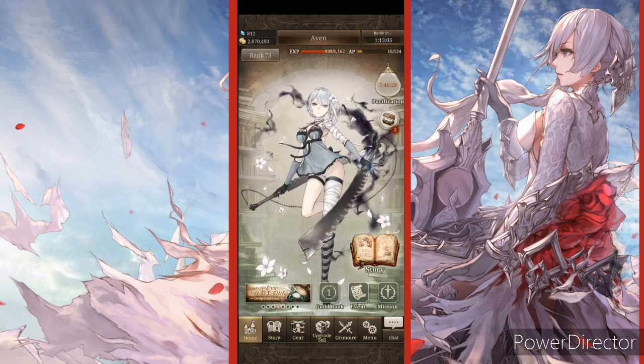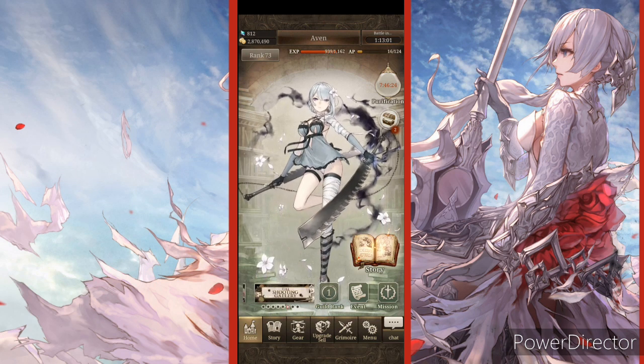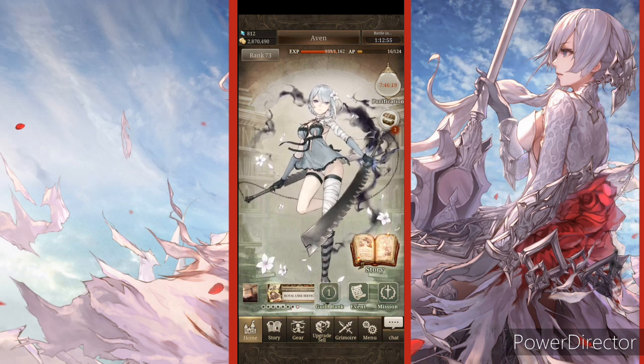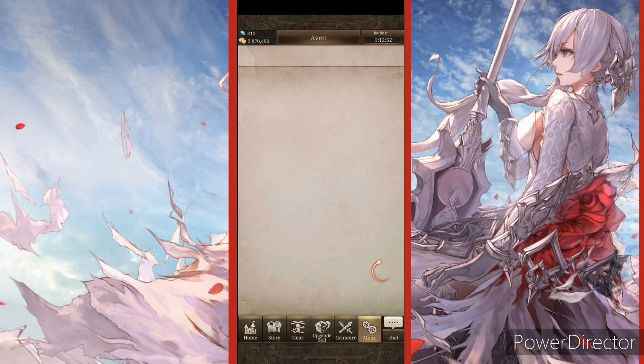So you know how whenever you go to a grimoire and do enough summons, it gives you coins for it? Well, there's also one where if you sell enough equipment or upgrade your character's equipment enough you get coins from it — and that's the focus of today's video.